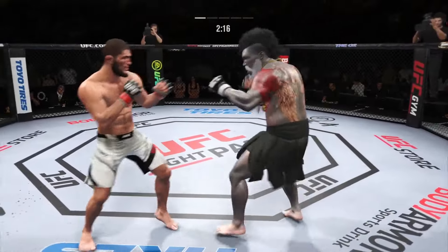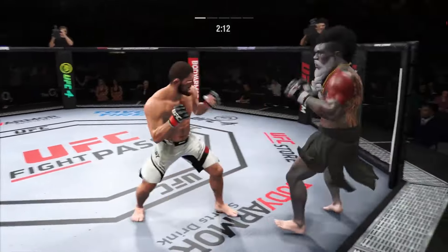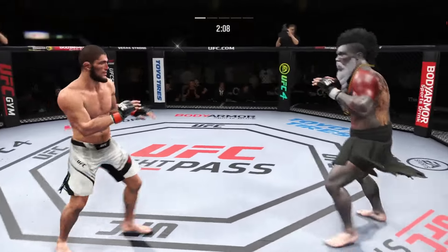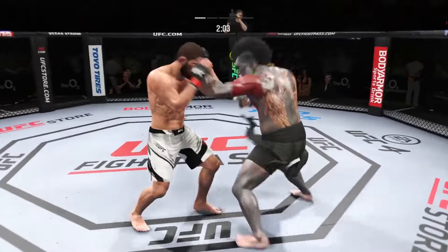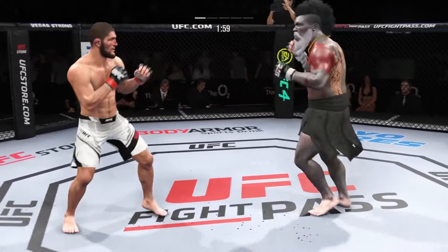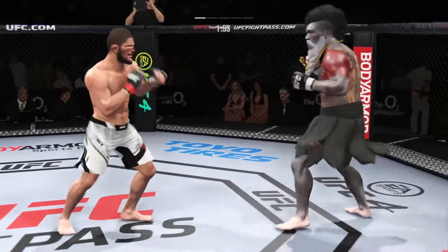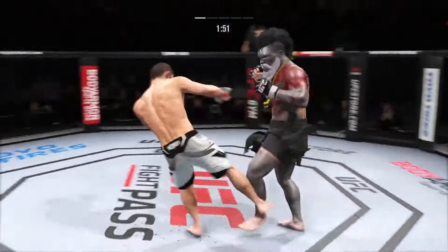The moment somebody gets comfortable, the moment somebody decides to relax, that's the moment you'll see a takedown or somebody really speed out ahead of their opponent. You gotta be aware when you're chest-to-chest in this 50-50 position. Beautiful strike. Under two minutes to go. That was a thuddy blade kick. Combination lands for him.